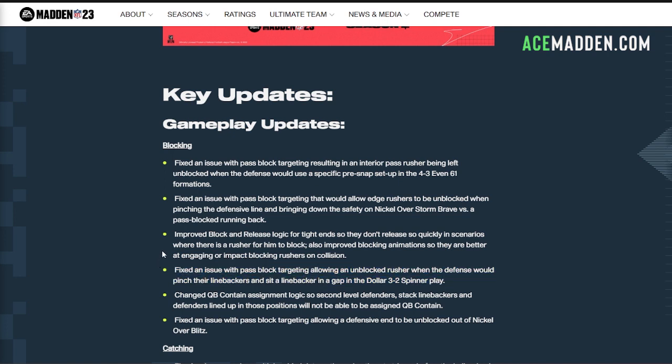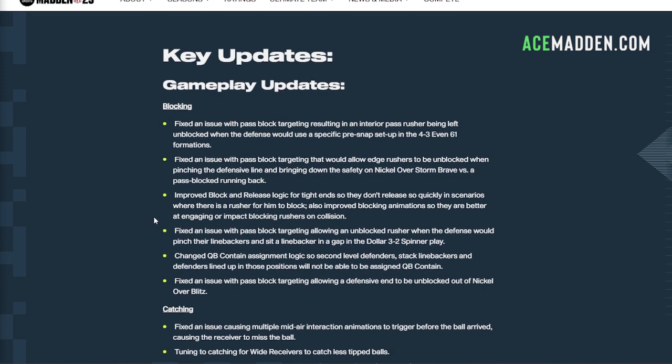The next one is dollar 3-2 spinner, another very popular blitz where the slot cornerbacks would be coming in clean. If they send everybody out including the running back, you'd get one free rusher. We'll see if the tackles can actually make a play on those slot cornerbacks — that's to be determined.